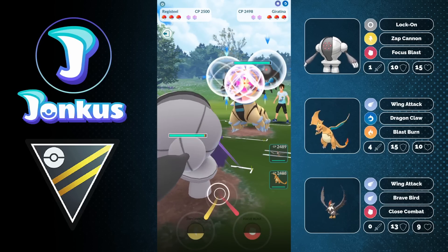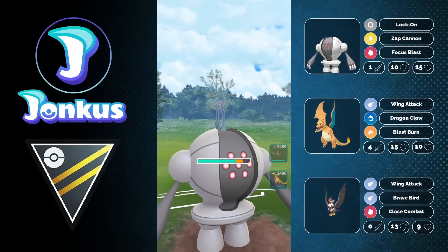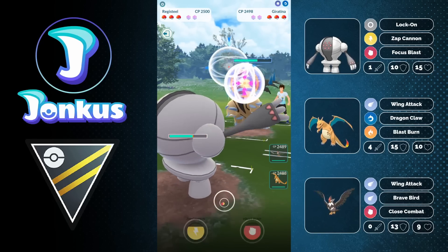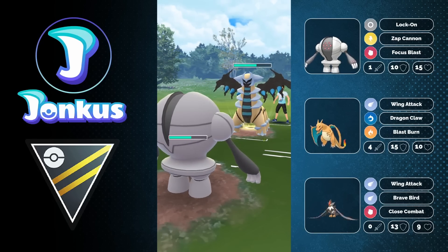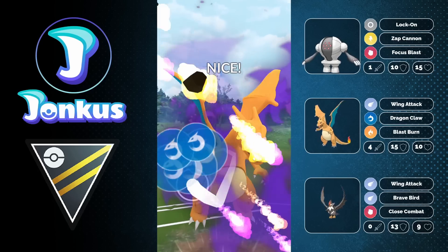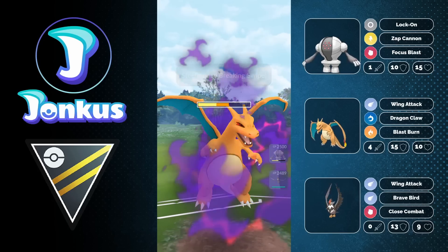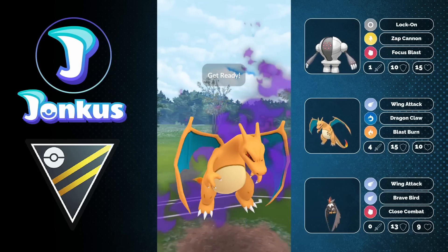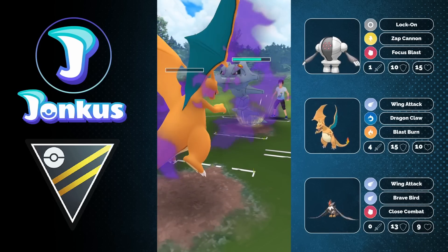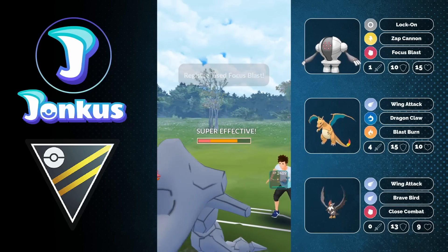We have another Giratina in the lead - not ideal, but definitely playable for Registeel, especially if we get the debuff early. We see the back doesn't run Ancient Power. We get the Zap Cannon off and actually get the debuff, which is very cool. I still want to keep Registeel alive - I have an ABB lineup here and Registeel is better against Aristidles too. I get out the Dragon Claw, getting a shield from the opponent. I let a move go through and still get to a Blast Burn, which is amazing. Hopefully I can go for another Blast Burn afterwards, but the first one gets shielded, which is wild. We go for a Focus Blast, doing a ton of damage, but not getting the knockout yet.